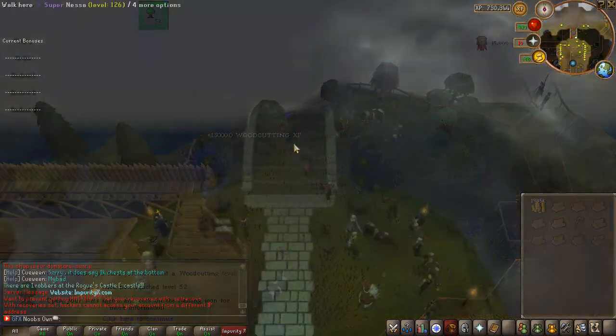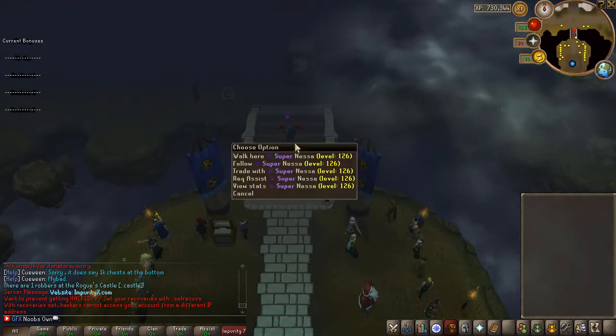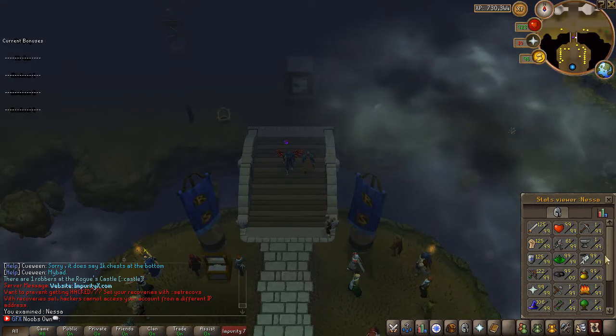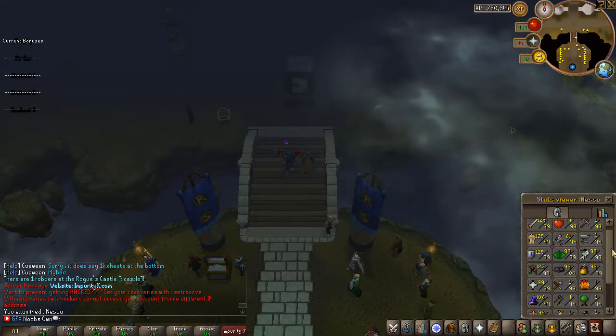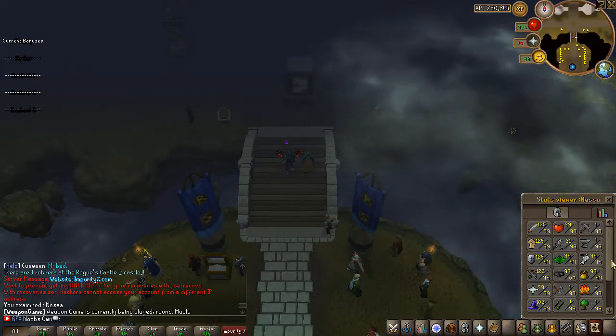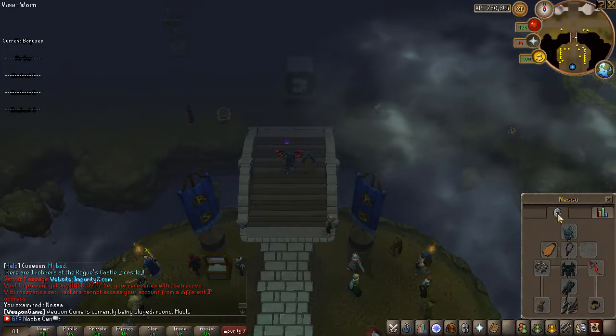Another cool feature is being able to check other players' progress. If you see a player and want to know how good they are, you can view their stats — for example, seeing someone has level 1 mining, level 1 smithing, 61 agility, and 99 thieving. You can also check out their equipped gear, which is very handy.